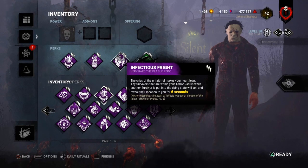So what Infectious Fright does: each time a survivor is put into a dying state, all survivors within your terror radius will scream. If your terror radius is small, like if you have Monitor and Abuse, only people who can hear your terror radius will yell. If you have a big terror radius build, they'll still scream. I recommend using Infectious Fright with a big terror radius build. At level 1 their location is revealed for 4 seconds, at level 2 for 5 seconds, and at level 3 for 6 seconds.